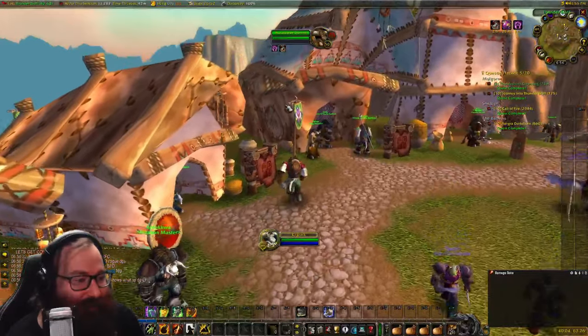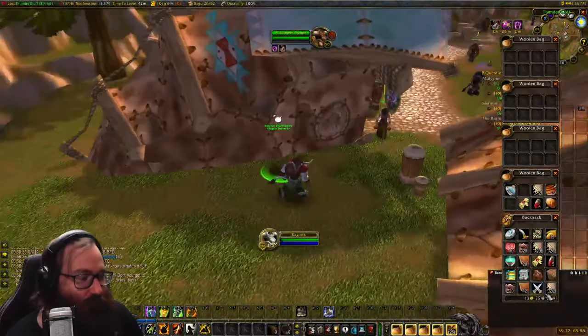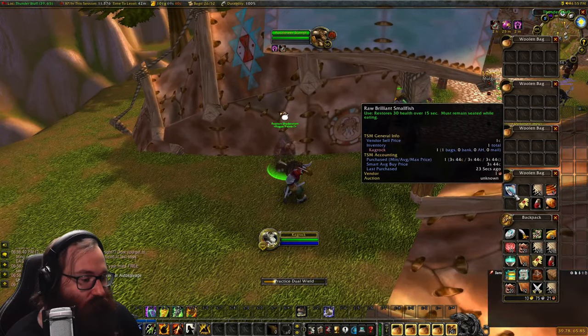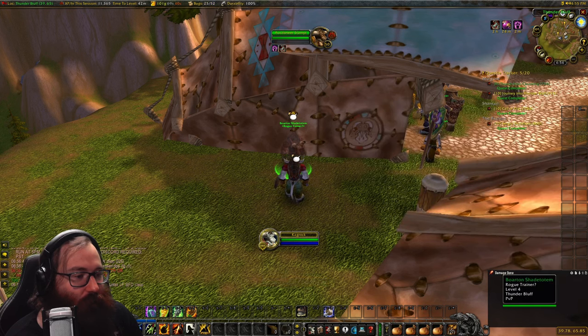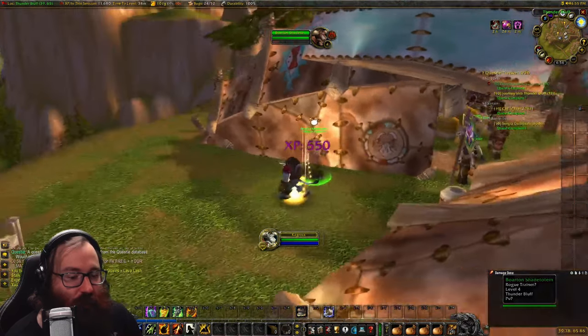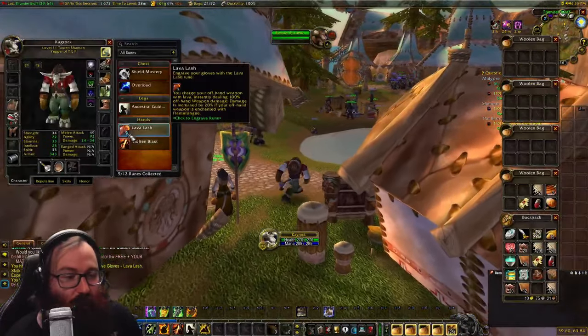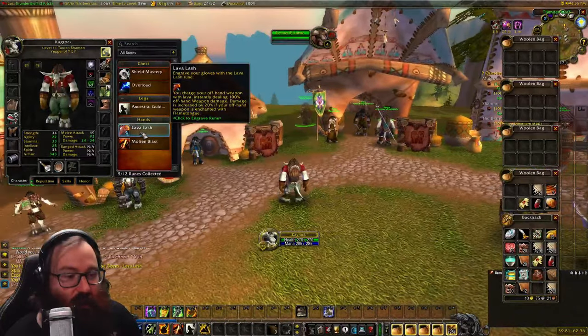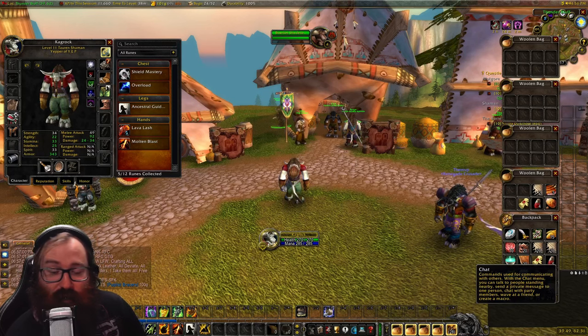Use the knife set on the fish right in front of the NPC to complete the rune quest and get Lava Lash. It's really cool that they put the torn rogue trainer in a sort of hidden place. Once you fillet the fish, you have the ability to dual wield and you get Lava Lash.